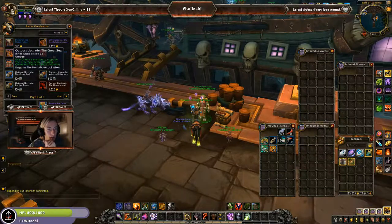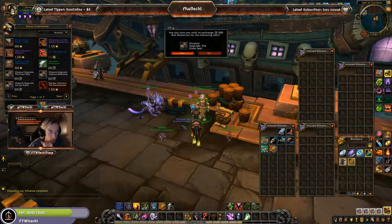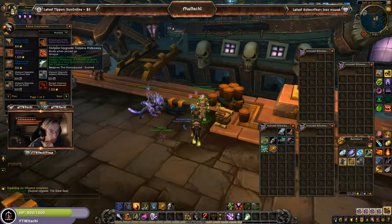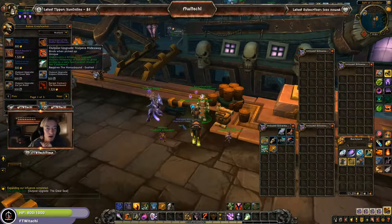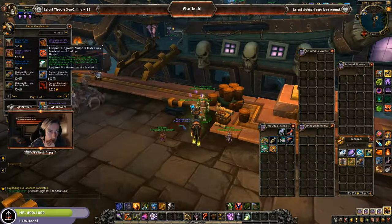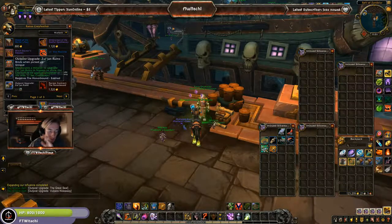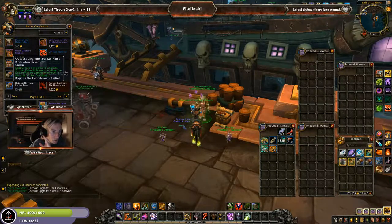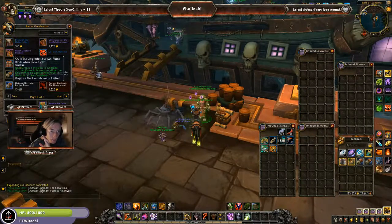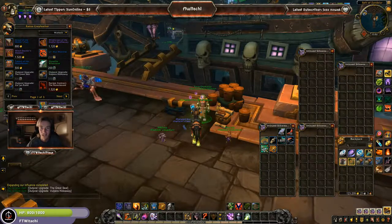We've got Outposts Upgrade: The Great Seal, which grants a mission to upgrade the Great Seal with a mission command table. Go ahead and purchase that for 500. We've got the Outposts Upgrade: Volpera Hideaway, which grants a mission to upgrade Volpera Hideaway in Vuldun to grant access to a very fast caravan mount. And the last one: Outposts Upgrade: Zulzhan Ruins, which grants a mission to upgrade Zulzhan Ruins in Nazmir to allow the Loa Buff to be applied whenever in the area. So, without further ado, let's go ahead and get these missions completed.